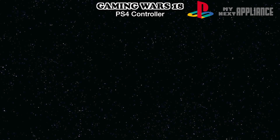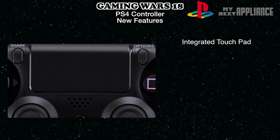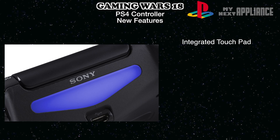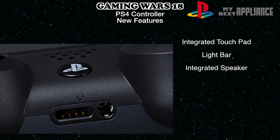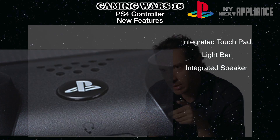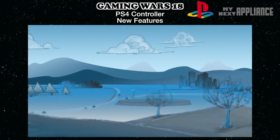Sony included new features developers can use to make the games more immersive. The integrated touchpad supports drag-and-drop, flicking, multi-touch, and it can be used as a clickable input. In Killzone Shadowfall, the light bar changes color when health runs low. The PlayStation camera uses the light bar to detect and track the position of the controllers. And the integrated speaker can be used to enhance specific audio noises. But in the end, it will really be up to developers to use or ignore these features.